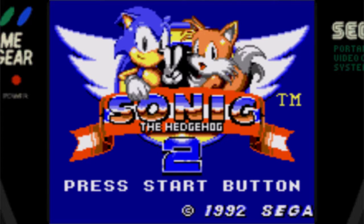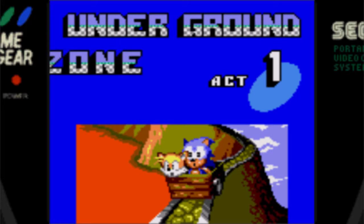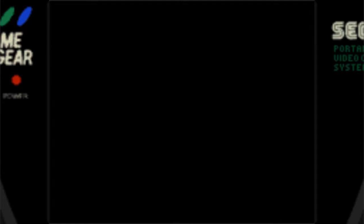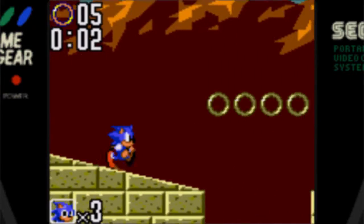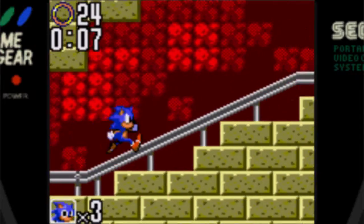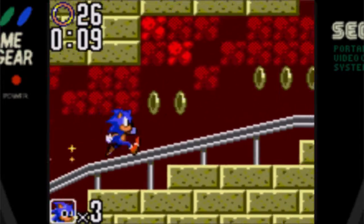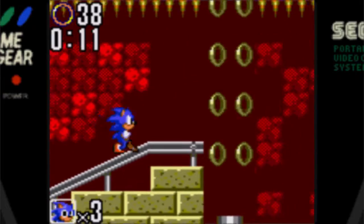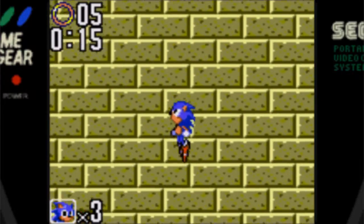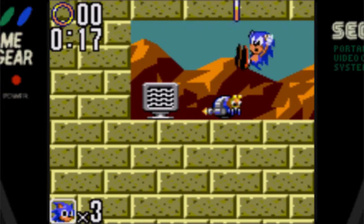As we saw, that little intro cutscene basically tells us the game's plot. Tails got kidnapped by Eggman, and the manual states he sent a letter to Sonic saying get him the Chaos Emeralds or things go bad. Not seven — this came out before Sonic 2 on Genesis, so there's only six Chaos Emeralds, and there's no Spin Dash either.